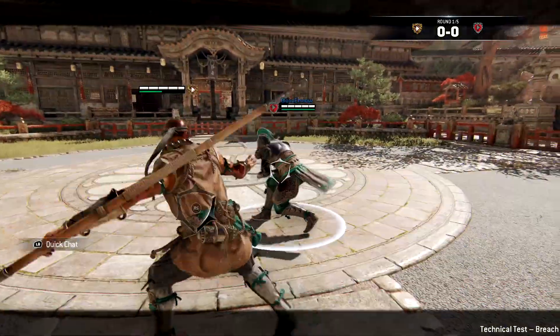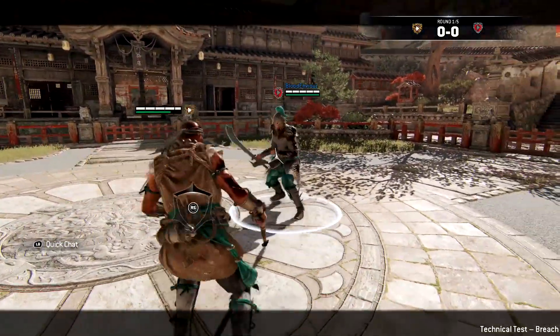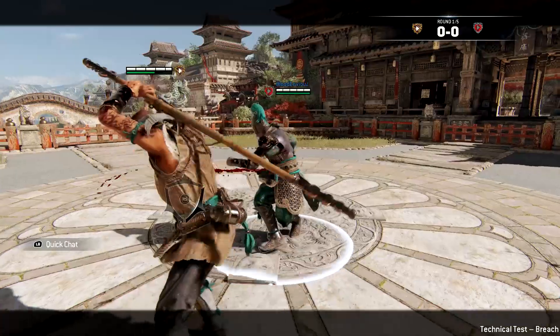Next we're going to learn about the Shaolin's heavy into heavy combo. This is another basic combo that can do a lot of damage if both heavies land. You can feint each heavy whenever you so please.